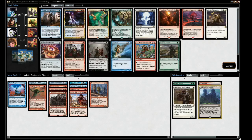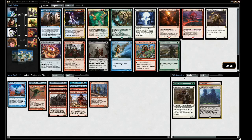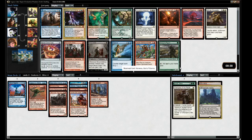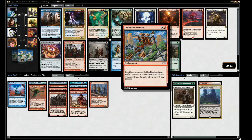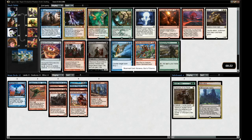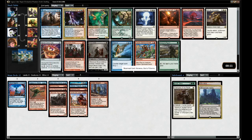Maybe we can wheel Jace or Fiery Confluence. Fiery Confluence is very good in Vintage Cube where there's artifacts. Keranos, God of Storms is in our colors - you reveal the first card you draw each turn. If it's a land, draw a card; otherwise deal three damage to target creature or player. Indestructible. He's a win condition that deals with the board. Let's take Keranos.